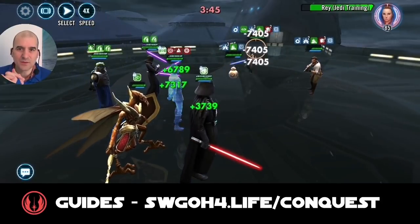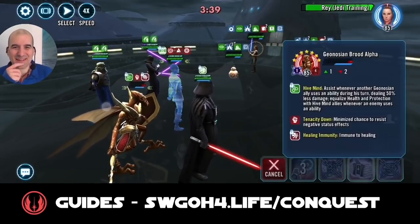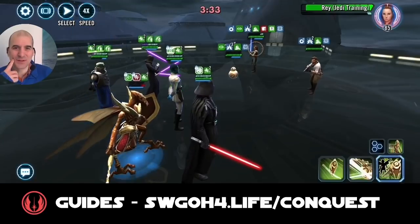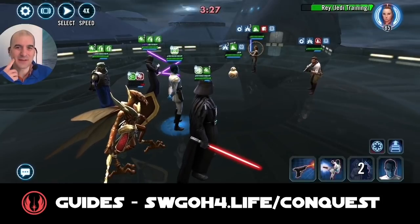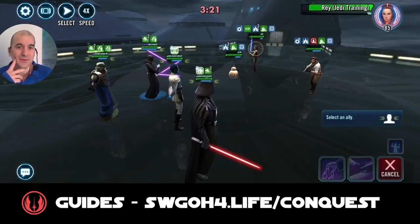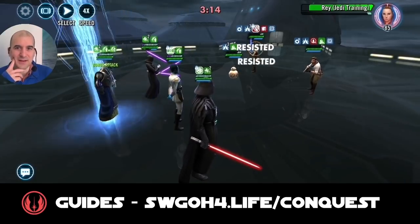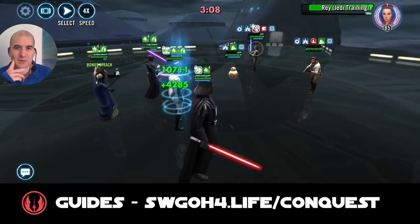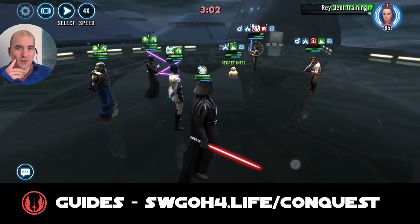Rage Jedi Training keeps getting lots of extra bonus turn meter — she keeps going after my Geo Brute. He's almost gone. Let's swap turn meter, but unfortunately he's got healing immunity. They take him out again — but Geo Brute was revived by Wat because he's a Separatist. As you can see, getting attacks out of turn thanks to Wat is not a problem. I decided to finally isolate Rage Jedi Training because she kept taking out my Geo Brute, hoping to slow her down with isolate.